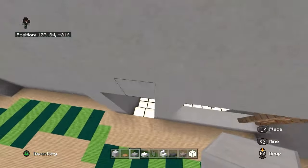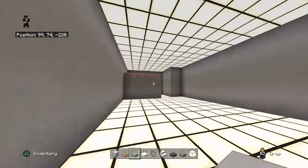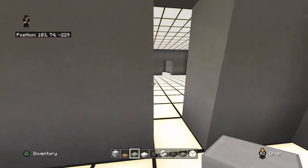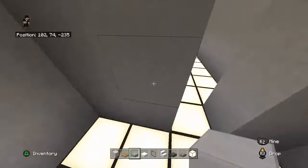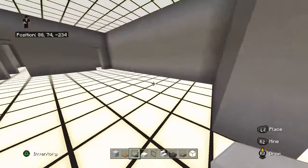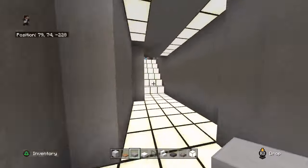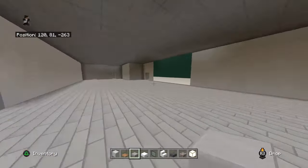It even has locker rooms and everything underneath. This is the dugout for the home team, and you've got the locker room area. From there you actually have a little hallway that takes you to the interviewing room and the posing area. The away team also has their own entryway to that. Media, photographers, and journalists would come in through here - they've got a couple of restrooms and their own private entry to that area.